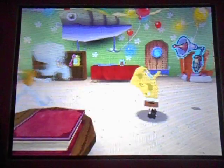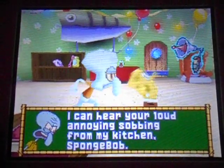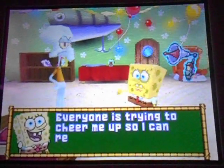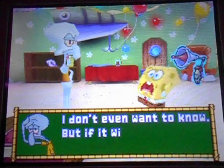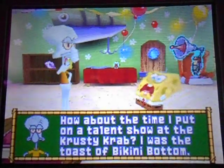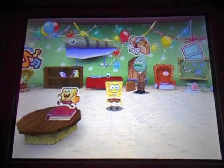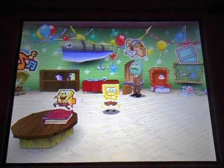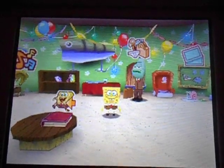Now Squidward storms in. The next level is going to be the Talent Shell. As I mentioned in my walkthrough for the Wii, that level is only available in this version and the PSP version. Apparently it did not make it into the Wii or Xbox 360 version. I don't know why, but it didn't.